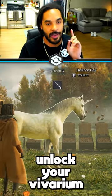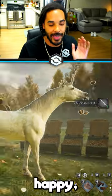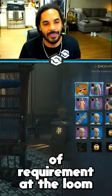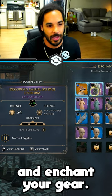After playing through the main missions, you'll unlock your vivarium. If you make your magical beasts happy, they will give you materials that you can use in the Room of Requirement at the loom to upgrade and enchant your gear.